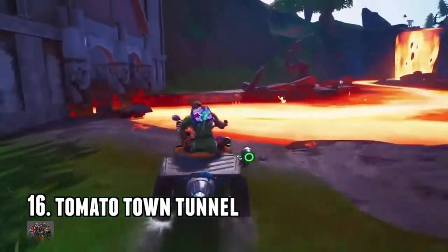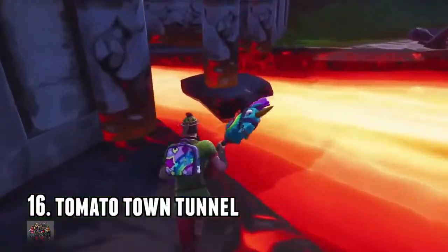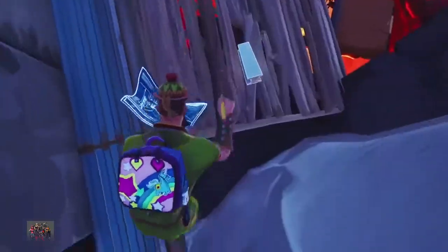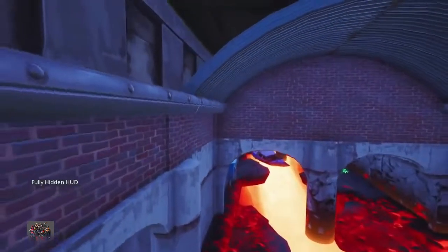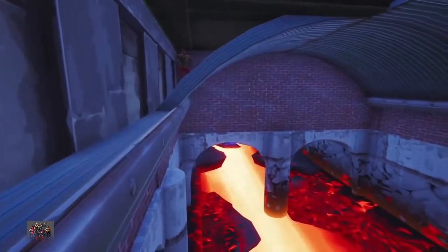Number 16 is the tomato town tunnel. Tomato town used to be near the volcano — it's obviously gone now. But you break your way up, smash a piece, and then you can just hide next to this metal sheet. One of my favorite spots.